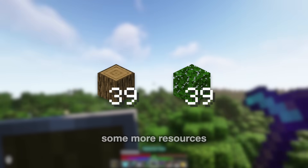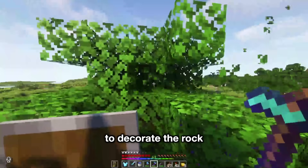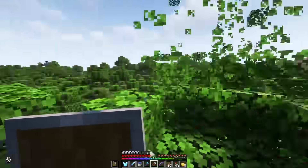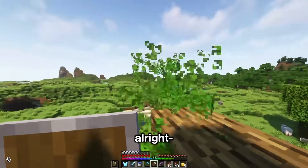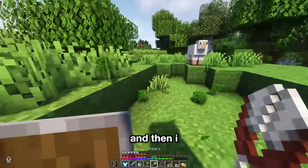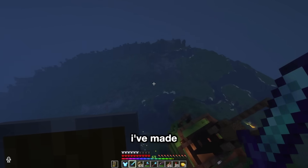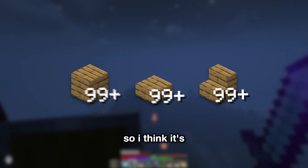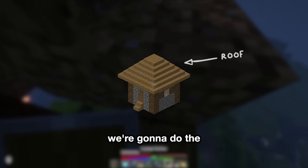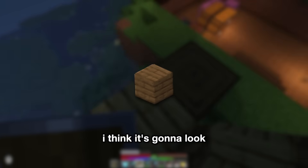Now I need some more resources. Let's get some oak leaves and some oak logs — I'm going to use those to decorate the rock. I'm using fortune. Let me get some more of these logs, and then I think with all the resources we just got, we're good to go. I've made a lot of oak planks and slabs and stairs, so it's time to remove some of this dirt and start by building a little bit of a roof. We're going to do the outlines in oak. If I make the inside be spruce, we'll have a little bit of a contrast — I think it's going to look nice.